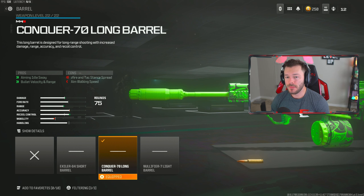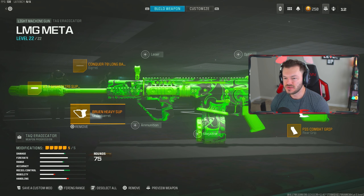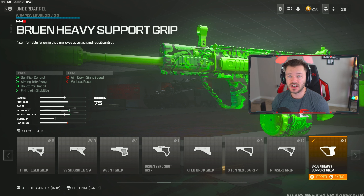After that we're going for the Conqueror-70 Long Barrel — that increase in aiming idle sway, bullet velocity, and range. Definitely want y'all to try this out. Then we're throwing on the Bruin Heavy Support Grip, which stabilizes the gun out quite substantially. We absolutely love that — we run this in a variety of our different guns and it just never fails us, genuinely.